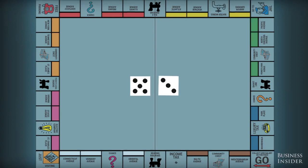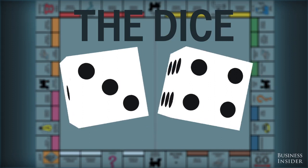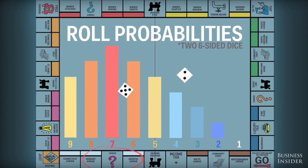First off, you need to understand the vehicle of the game: the dice. Basic probability tells us rolling two dice will result in a seven more often than any other number. So right off the first roll of the game, you're most likely to land on one of these spots.